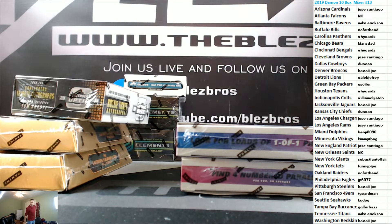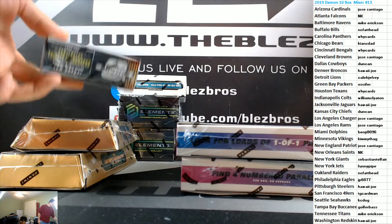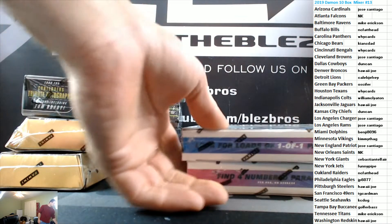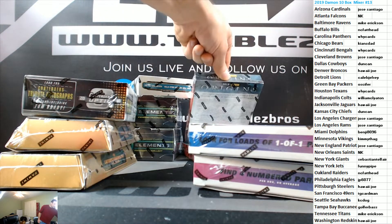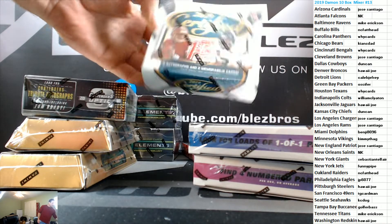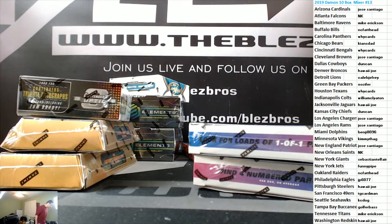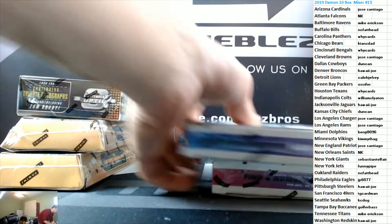What's up last family, another Sunday with your boy the closer, and we're doing another one of your boy Damon's mixers. It's PYT 13 of the 10 box mixer — we keep changing it up every Sunday. This Sunday we have two boxes of Gold Standard, a box of Tick Tenders, two boxes of XR, two boxes of Origins, two boxes of Elements, and a box of 2019 First Off the Line Certified.